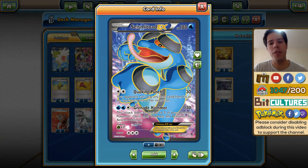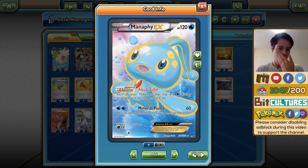Paul's deck obviously focuses on Seismitoad EX, pairing it up but using Grenade Hammer more than Quaking Punch. It has 180 HP and a three retreat cost, but that really doesn't matter because Manaphy EX provides free retreat to absolutely every single Pokémon that has any water energy attached to it. Even though Manaphy EX can be a liability with low HP, you really never attack with it. Rough Seas is another really crucial card for this deck's strategy.